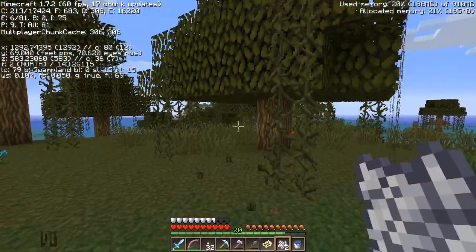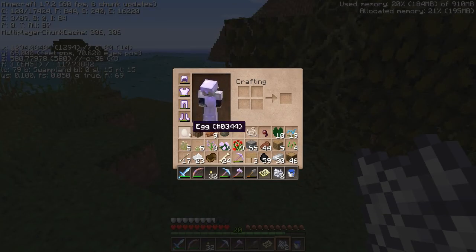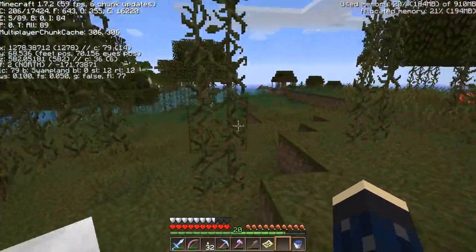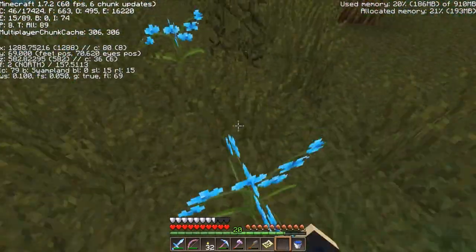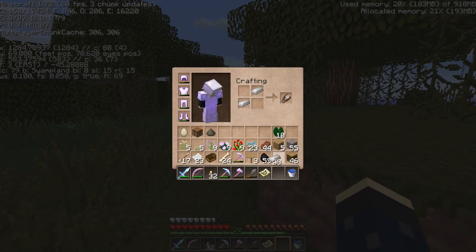I probably should play it smart while I'm here. We're running into serious issues with what we're carrying. I hate throwing away gunpowder. The string we can do without, the spider eye we can do without — that's a little better. It makes sense to take advantage while we're here — we'll just use up the last of this bone meal. And we've got the iron on us, so let's make some shears.